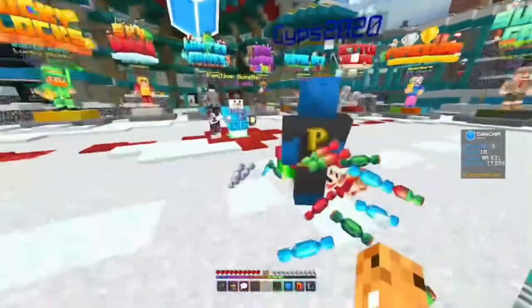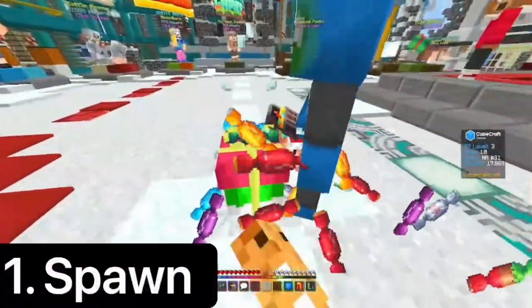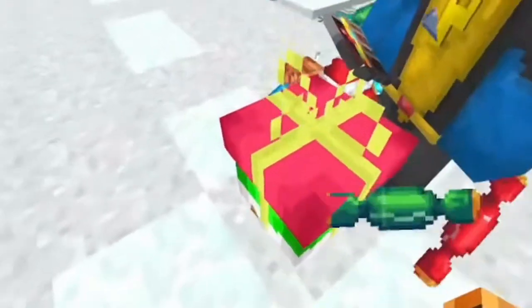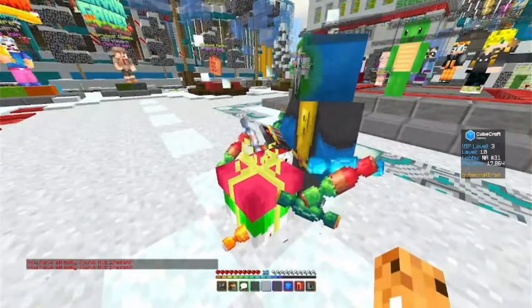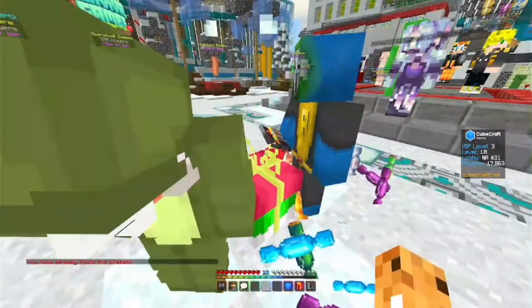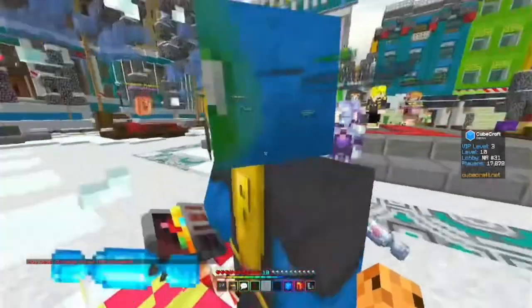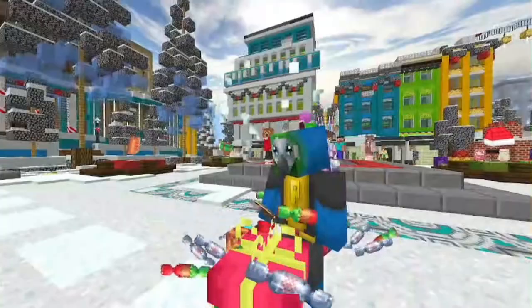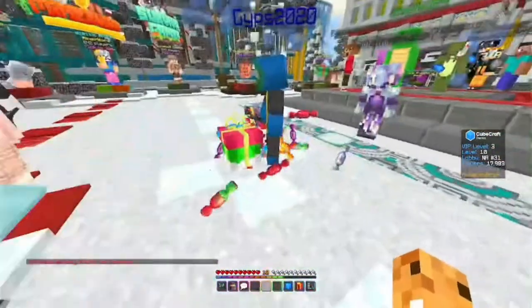So the first present is right here at spawn, in front of this man. The first present is at spawn, which is just sitting right here. Take three steps off of this thing and you'll see it right there. You'll actually see it before you even take the three steps, before you even move. Yeah, it's right here.